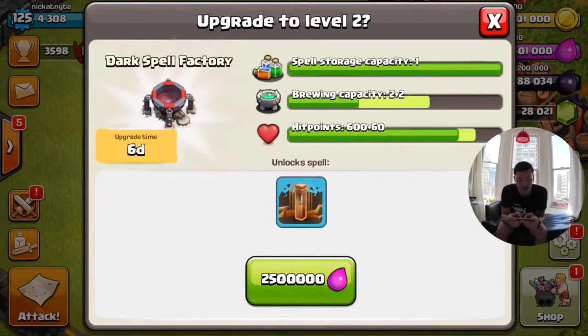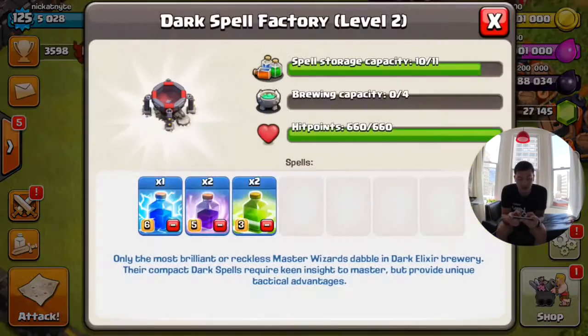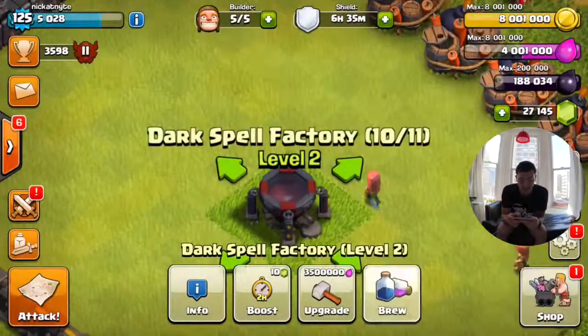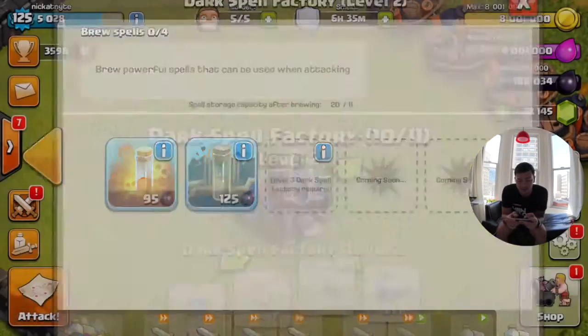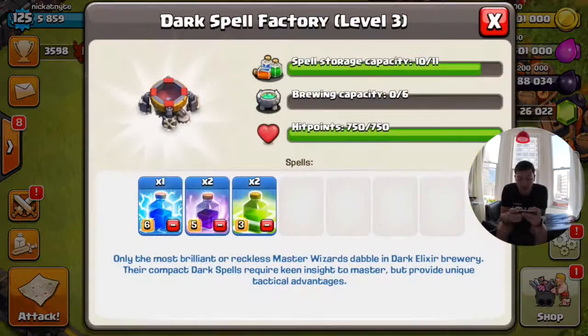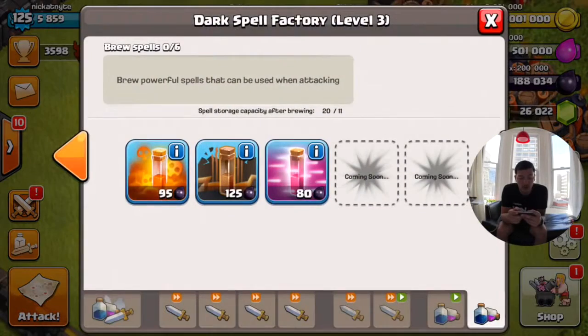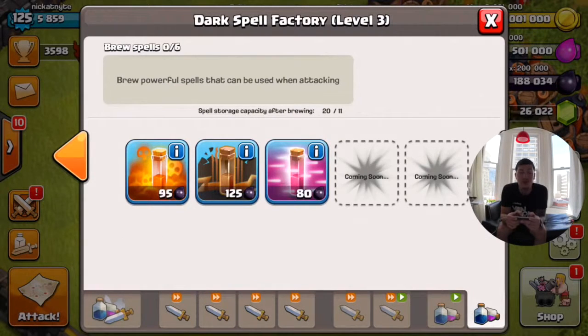Let's upgrade the dark spell factory to level two for 2.5 million elixir — six days, and done. Level two moves up from 600 to 660 hit points and can now brew four spells at once instead of two. I've also unlocked the new earthquake spell at level one, which takes off 6% of a building's health and costs 125 dark elixir. Upgrading to level three increases brewing capacity from four to six, hit points from 660 to 750, and unlocks the haste spell.